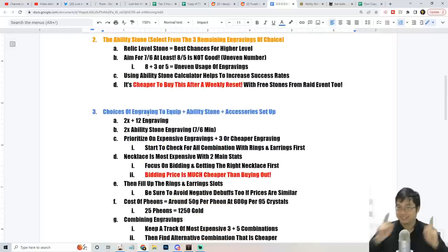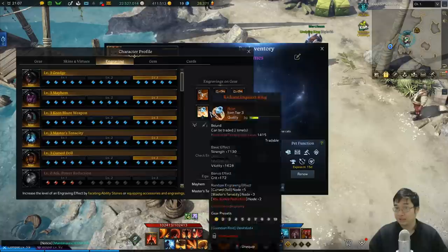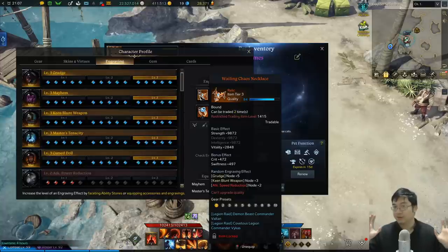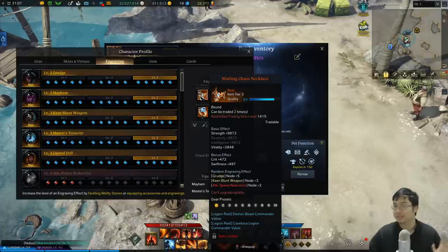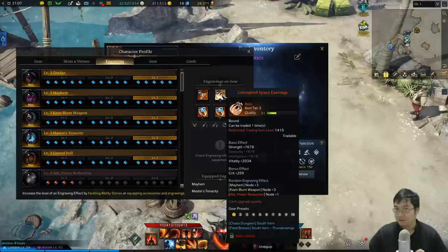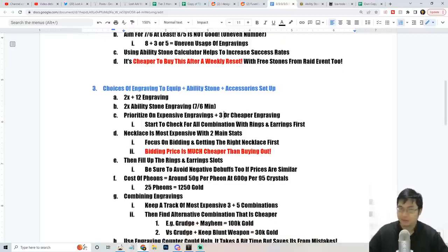Now that we've talked about ability stones and engraving books, the next part is connecting everything together. What you have left is the ability stone and the engravings, so the next thing is buying your five accessories. I recommend buying the necklace first - this is by far the most expensive item and the most critical piece. You want higher quality, two main stats, and something really good. For my necklace I spent 40,000 gold - I could have bought one for about 20 to 30,000 gold but I preferred the higher quality. Everything else is about 10,000 gold.